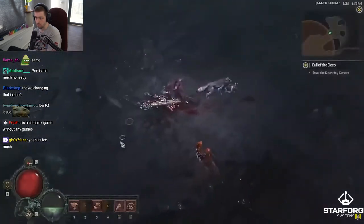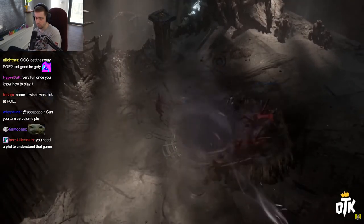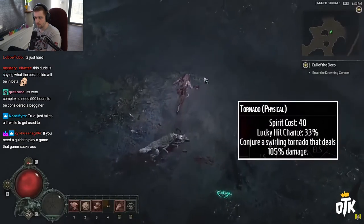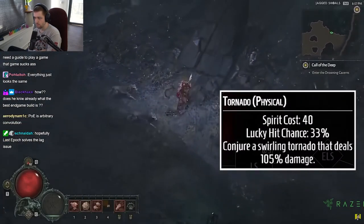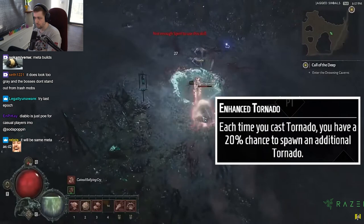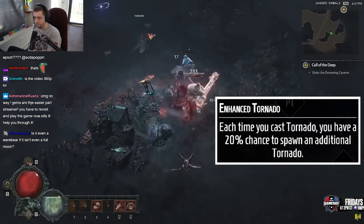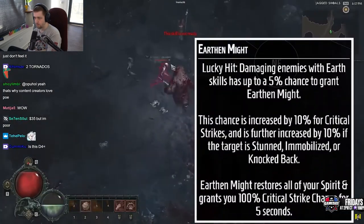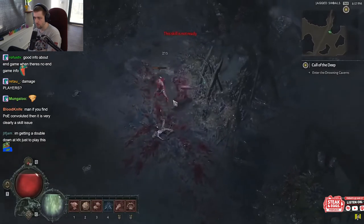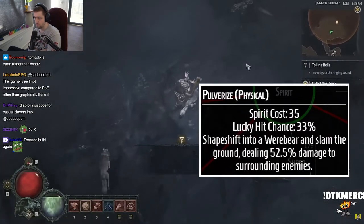When it comes to end game, the best build is number one: Tornado Druid. There's a legendary item that makes your Tornado actually seek out enemies instead of random wandering, which makes it much more efficient. Tornado does a massive amount of damage, and there's a skill upgrade called Enhanced Tornado which gives you a 20 percent chance to spawn an additional tornado. There's also a capstone skill that gives you a chance to restore all of your Spirit when you damage enemies with an earth skill, giving Tornado Druids incredible clearing ability.